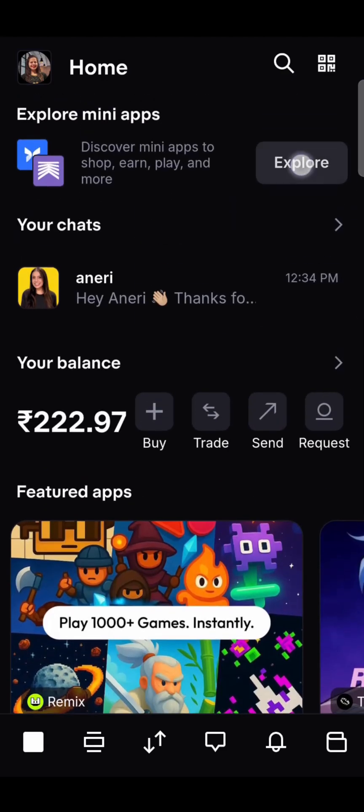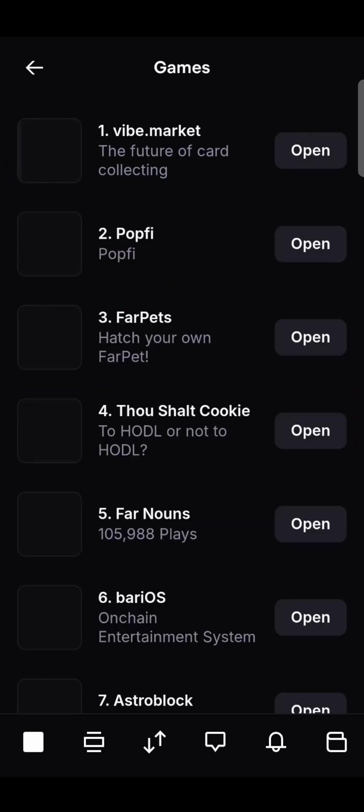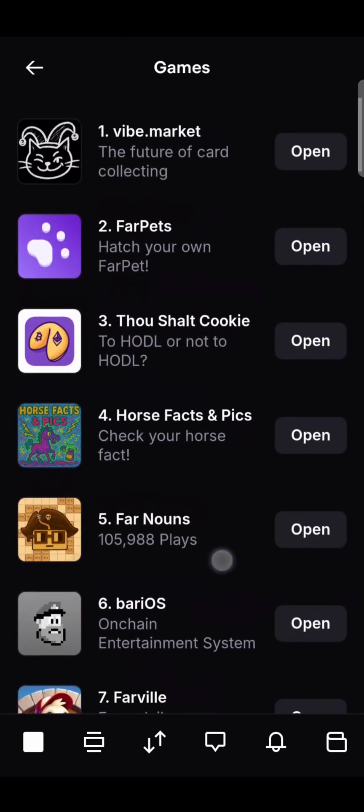All your chats will be visible here, and you will see how much amount you have in your wallet. Here you can explore the app — you will see different categories like games, finance, utilities, and so on.